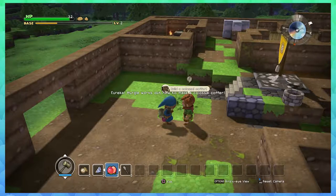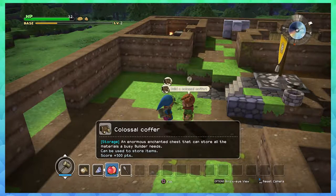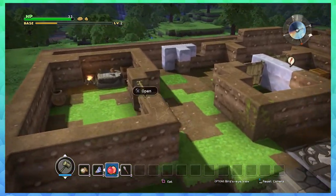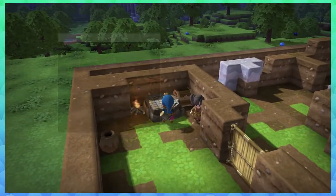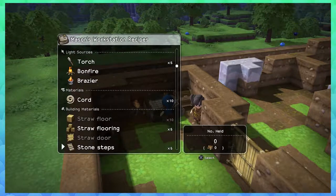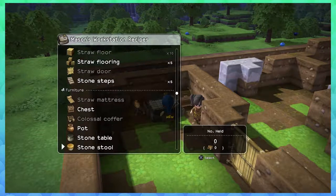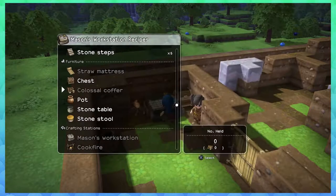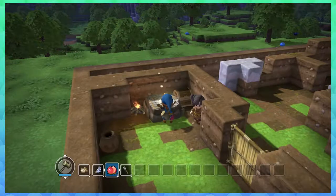Why yes, I will figure it out — it's probably gonna require lumber. Let's see here — colossal coffer, right there. It needs wood, fur, and a pot. Alright, so I do have to go chop down a tree. I need to make a pot, which I can make right now — make it. Beautiful.